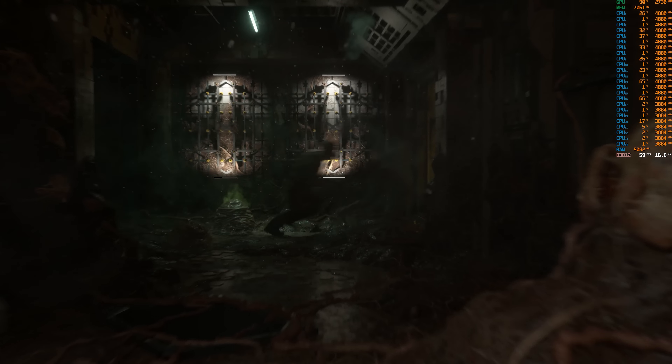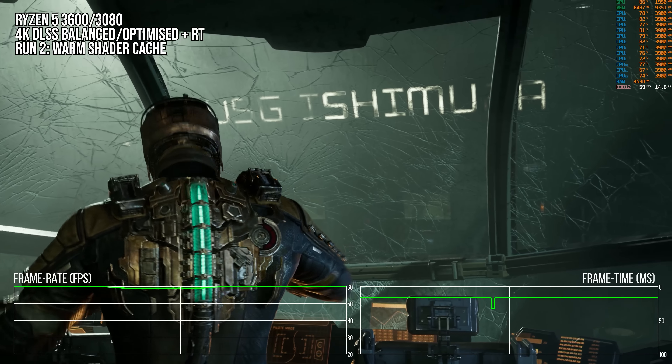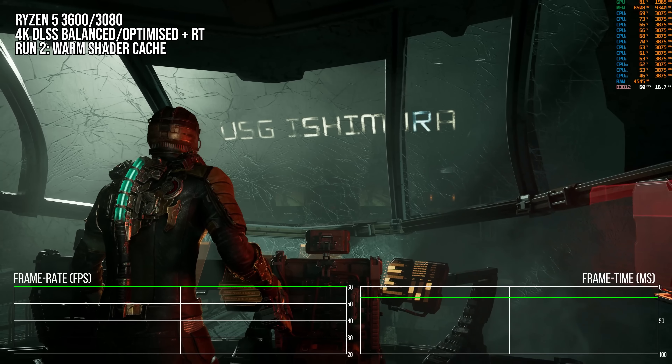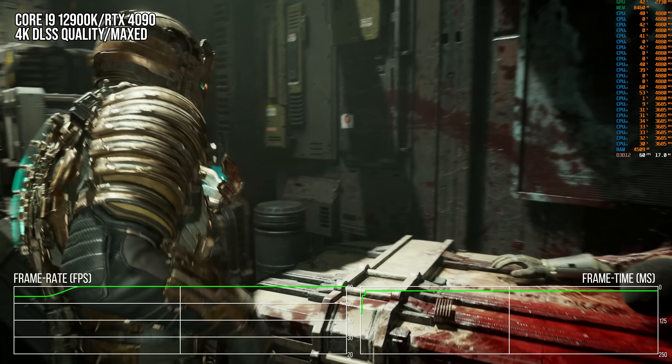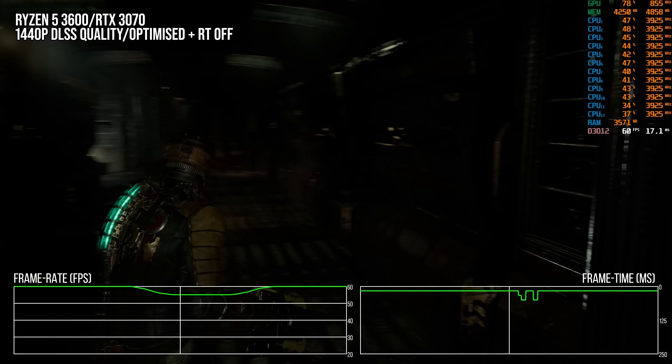I can fully prove it is an issue of shader compilation by reinstalling the driver and deleting all shader caches. When I do that, the 220 millisecond length stutter happens again just like it did when I played the game for the first time. This occasional shader compilation stutter, combined with the fact that cutscenes always seem to stutter a bit, and further combined with the traversal stutter, make Dead Space Remake feel really jittery on PC and unfinished — and it has still not been fixed at all.